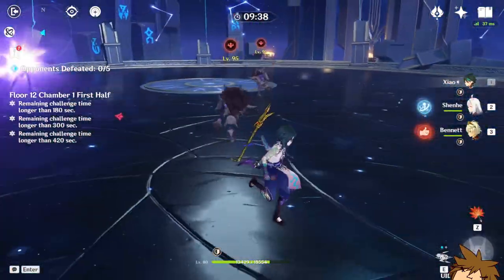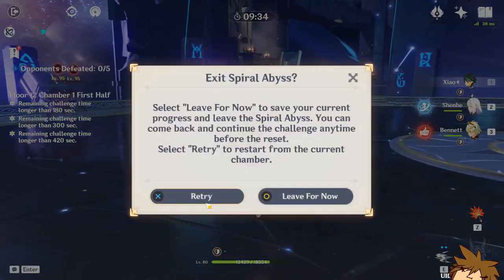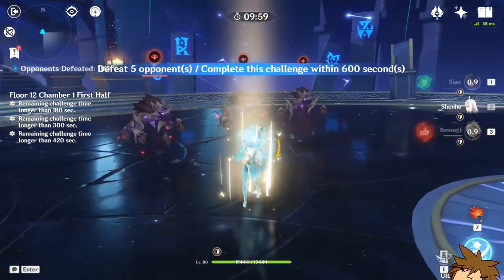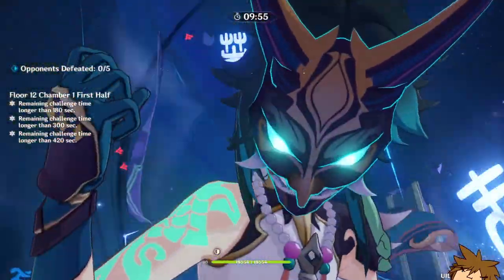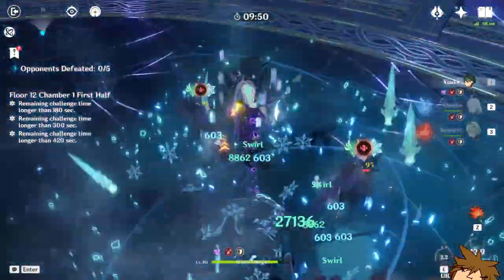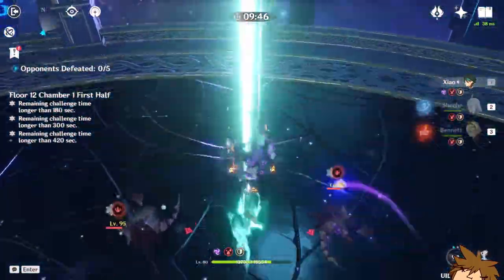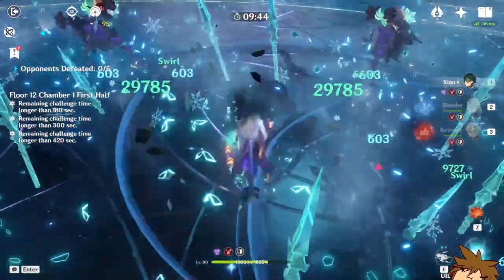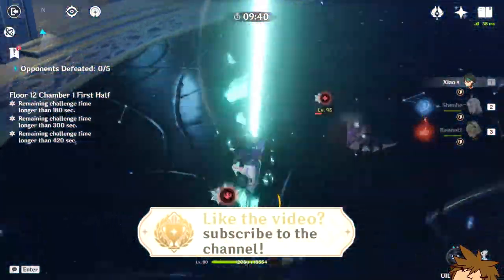Oh, it didn't — that was 29,000. I don't think it works. Actually, wait, we have to do that one more time. So we're going to use Shenhe's hold, then dash, dash. It still shows we have the talisman, but it's only a certain amount of hits, so it kind of goes away after a while. It doesn't snapshot — it's just a certain amount of hits.